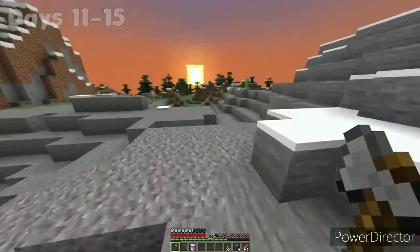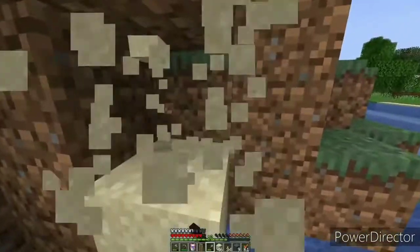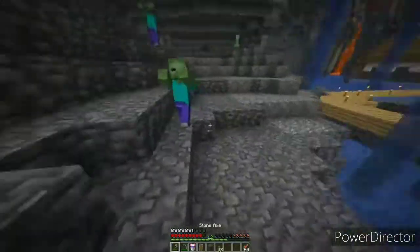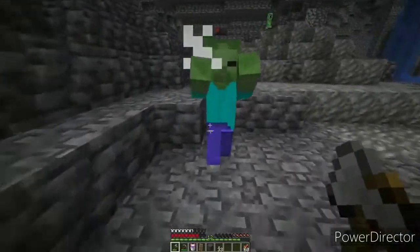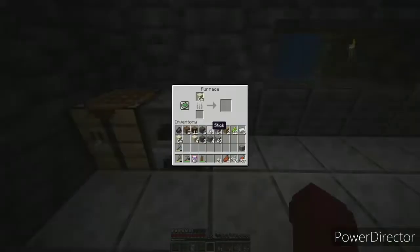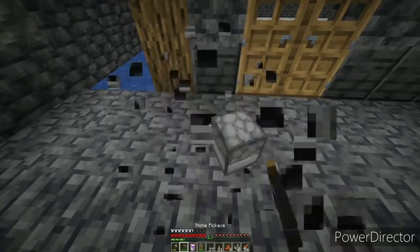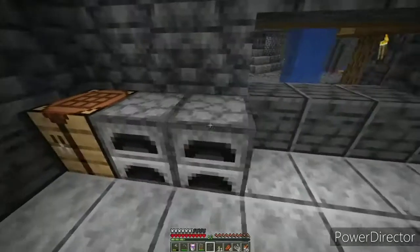Days 11 to 15: the one thing missing from my base was glass, so I made a staircase all the way up to the surface and ended up at a beach. After getting some surface-level resources I came back to the cavern only to find a creeper and zombies — almost died, but it was ridiculous. We needed to light up the place and needed coal for that, so I started smelting up a bunch of the sand I got from the surface. I asked Bite and he had some coal to spare, so I used it to smelt all the glass I needed.